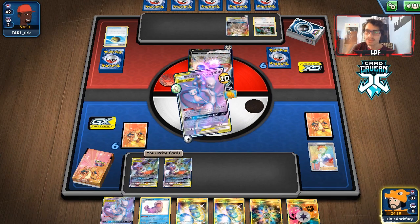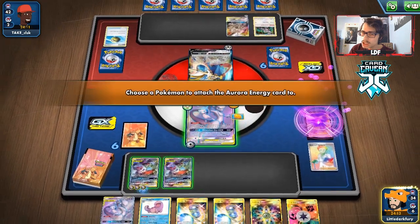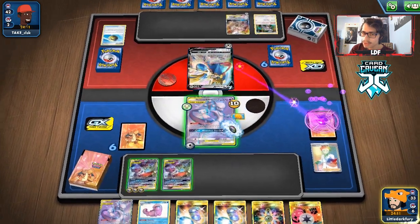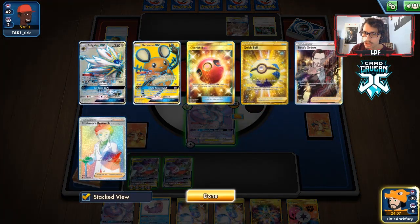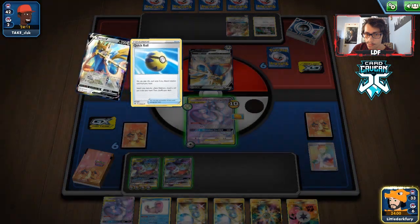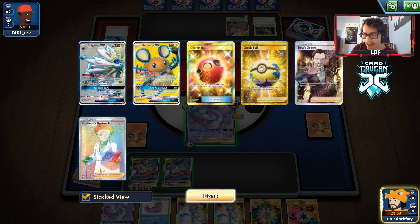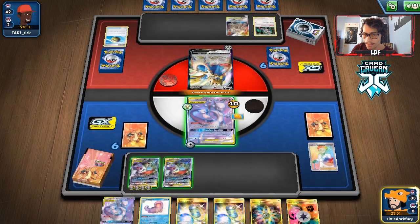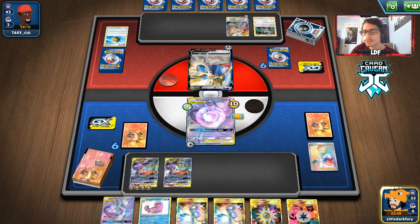We didn't get a Switch. We have two Scoop Ups, so we can try to heal. We could put one energy here or on the active too. We'll just put all the energy on the Tyranitar Sableye — it's fine. Our hand could be better. We didn't really get the greatest hand off that Research. I doubt they're going to bench a Dedenne here. If they do, so be it.